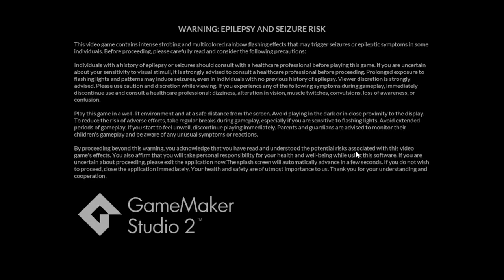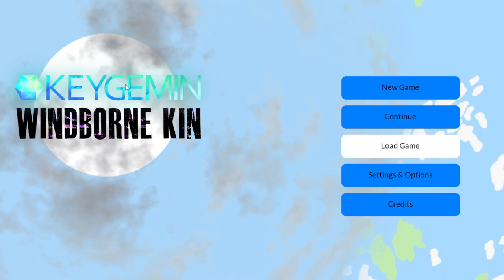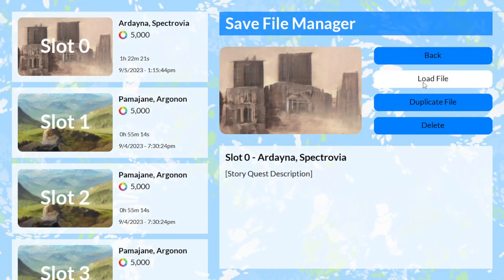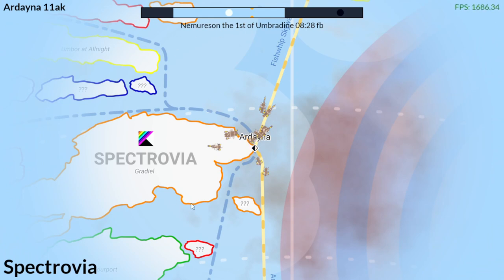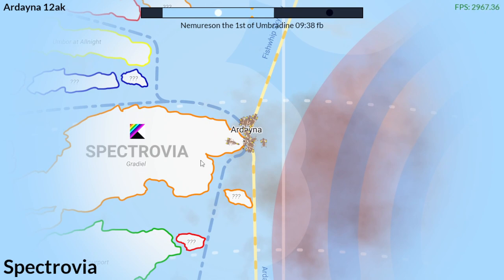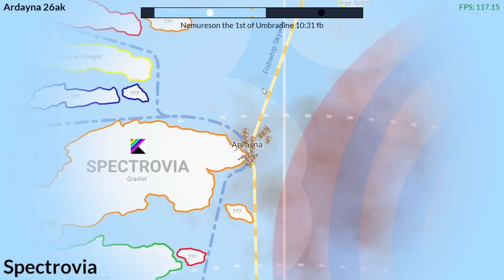Let's go ahead and close out of the game and reopen it, skip the splash, go to Load Game, and load the first save file. And here we are — the overworld as you know it before. Now we have some new stuff in the game.